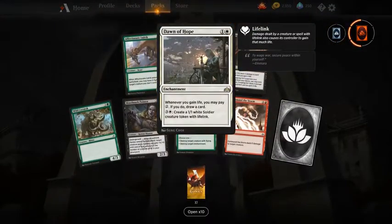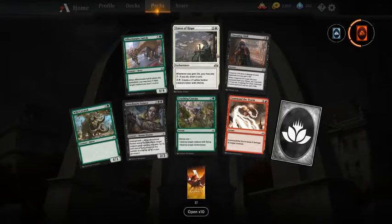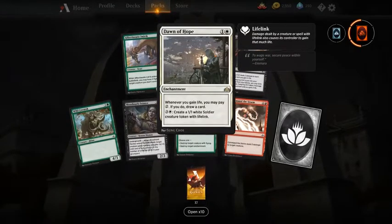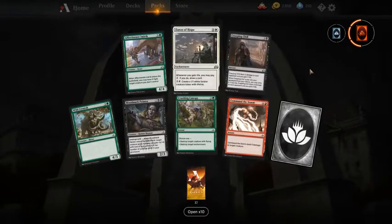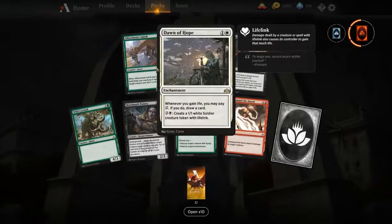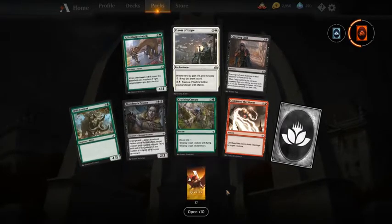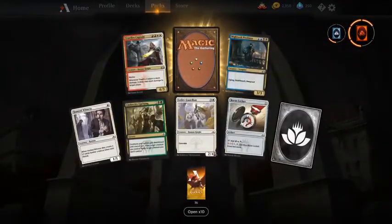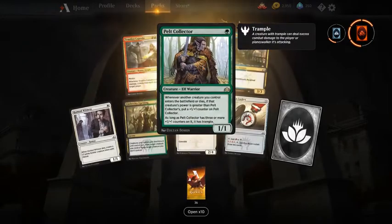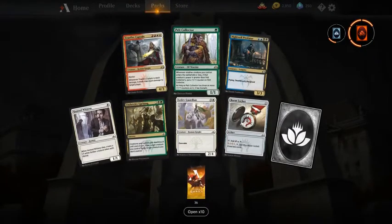Dawn of Hope — very good limited card. I would pick Dawn of Hope here; it's a card that always gives you advantage, definitely when the game goes late. Otherwise I think I would pick Affectionate Indrik above Creamer Storm Belt Collector. My first pick for a draft would be Nightveil Predator.